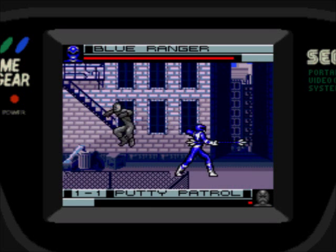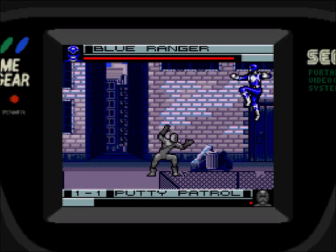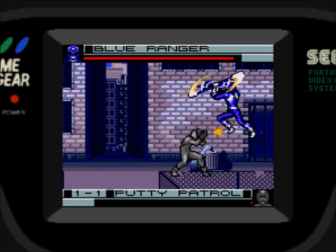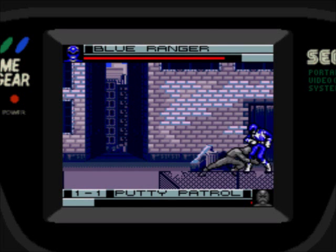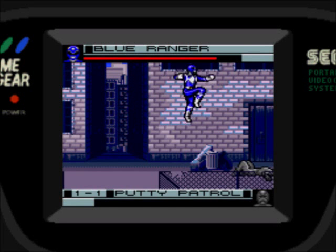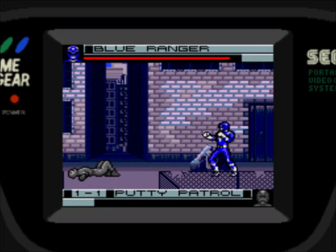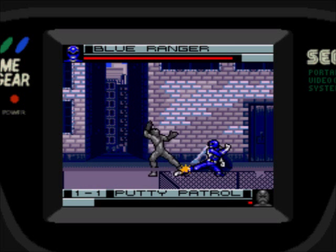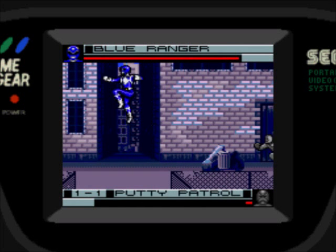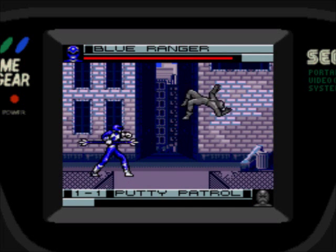Quarter circle forward 2 does a charging stab. And to do the third special move, you hit quarter circle then both buttons, which does an upward lance spin that can hit enemies who are jumping or very close in front of you. I'm just fighting Putty Patrollers. There's a reason to kill them because every time you kill one it restores some energy, so it's good.